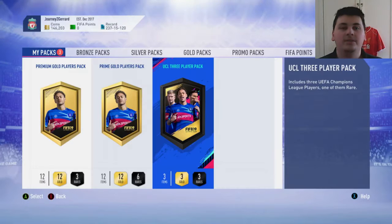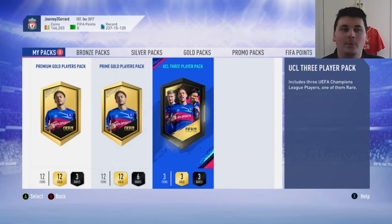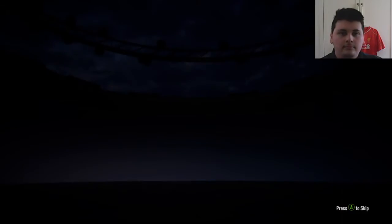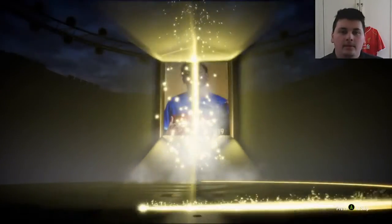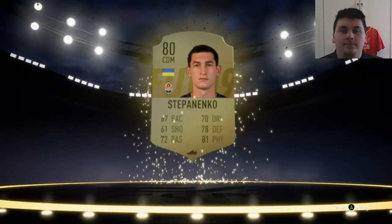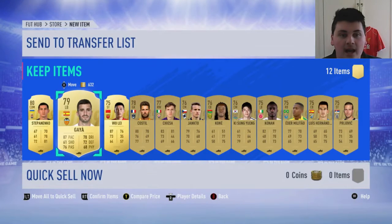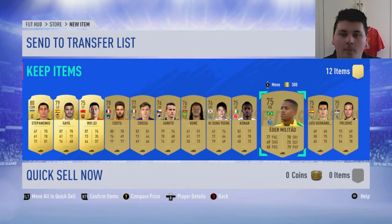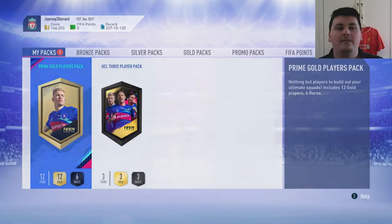We've opened two of these on this account. We got Fernandinho from the first one, which was amazing — that was during the first Road to Glory, so we sold it, which is unfortunate because it would be so good for my team now. The second one we got someone I don't remember because it was that bad. Let's start with the 25k pack. No boards from the 25k pack — it's Stepanenko. We also get Gaia, who's not terrible, and Nondrius, who will go towards doing the Champions League common pack. On to the 45k pack now.